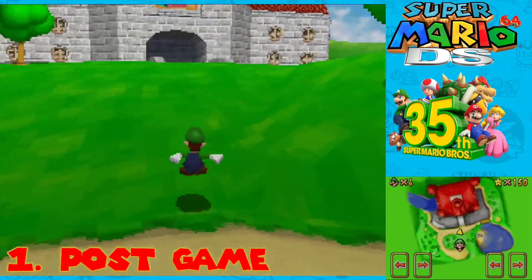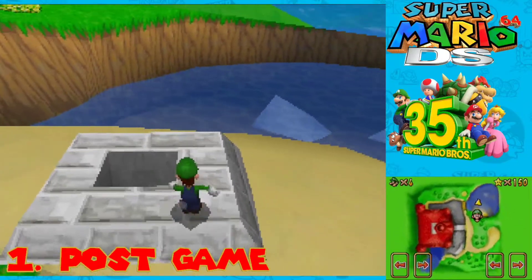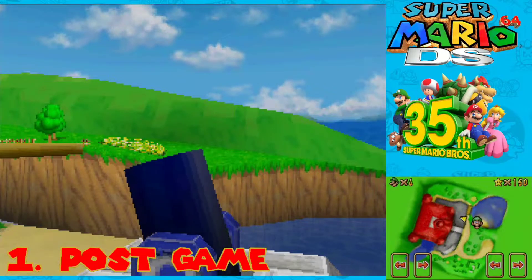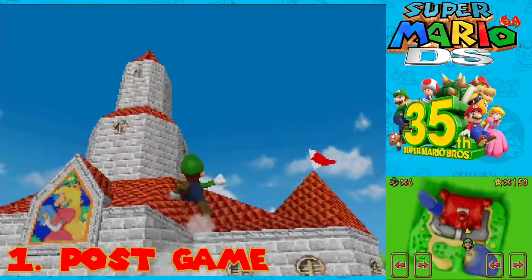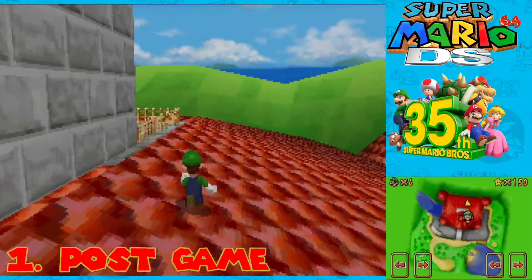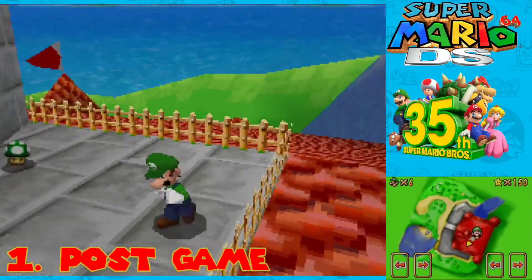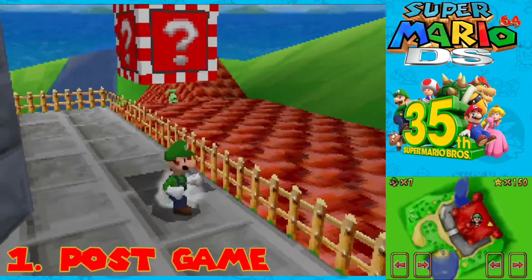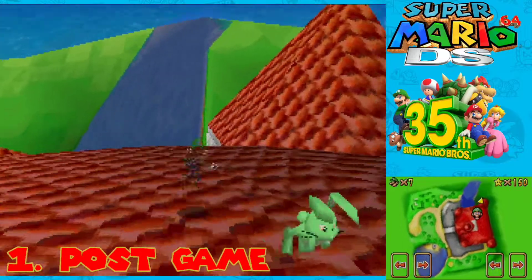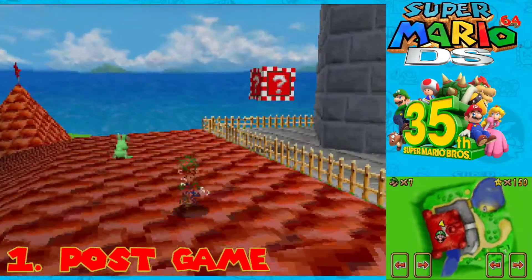Going back to file A, as you guys can see I'm Luigi for this. Just like after getting 150 power stars, just like in the original game, hop in this cannon right here and shoot yourself up here, and upon doing so you'll get three extra lives. For Mario you would get a wing cap, but for Luigi's case you just get an invisibility shroom. Don't know why, but yeah, you can now access the castle.